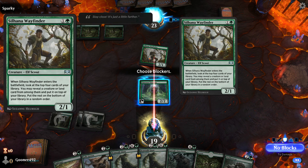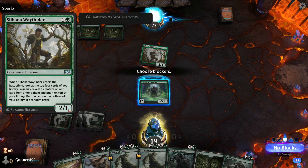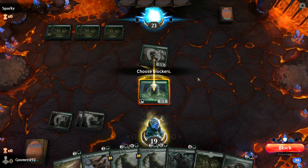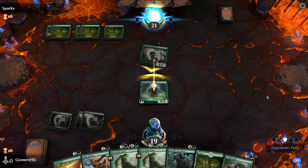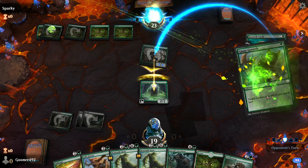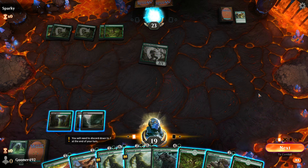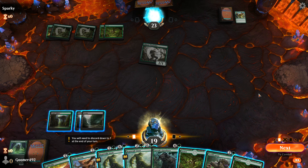I am currently being attacked by this guy — I'll call him the Wayfinder — his power is two and his toughness is one. I can choose to block him with the Llanowar Visionary, and I'm going to do that. In doing so, my creature is going to die because my opponent activated a whole bunch of instant cast spells and absolutely destroyed the Llanowar Visionary in the process. That is an example of somebody using an instant basically whenever they want.